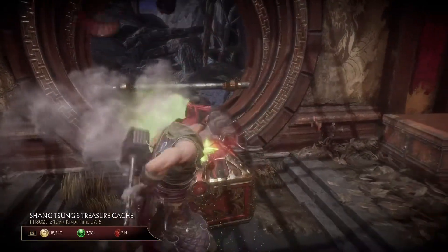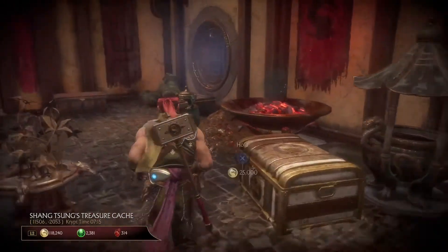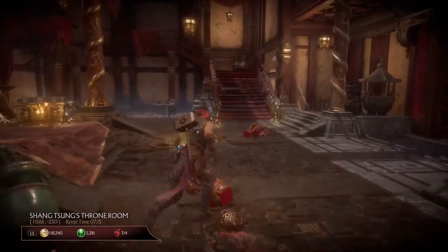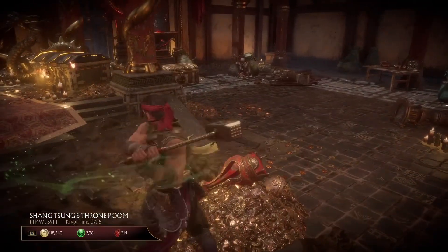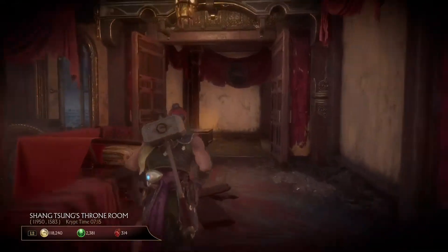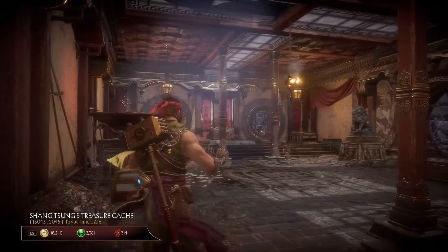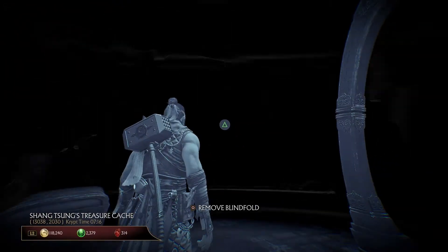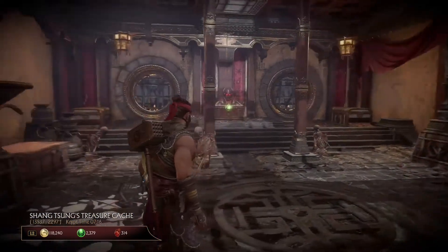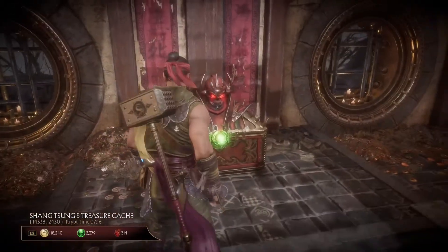From my experience, chests that are this expensive most of the time contain either a skin, an intro, a victory pose, or something like that. I haven't opened them all. There is also a secret invisible chest that you have to find with the blindfold — it's right below the stairs here. There are also heart chests in this area; I noticed one that costs 99 hearts, not 100 or 250 hearts, which was strange.